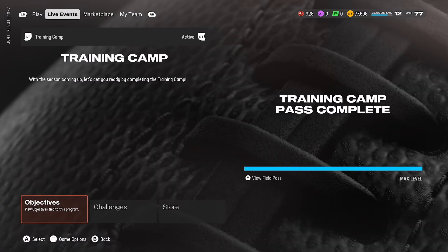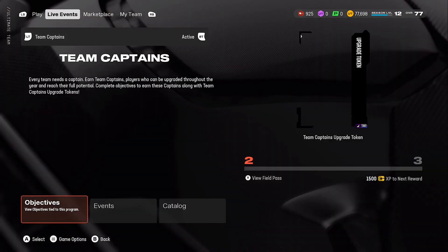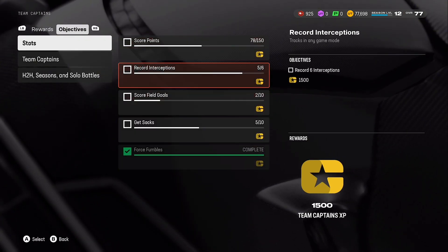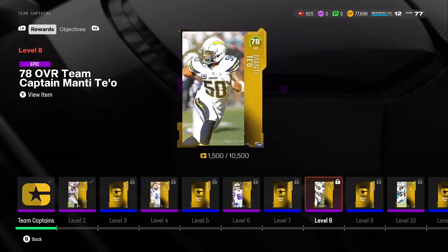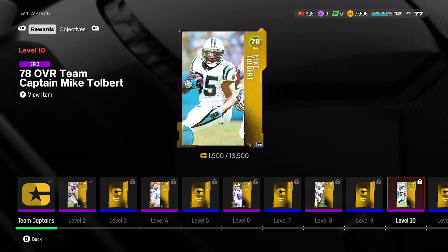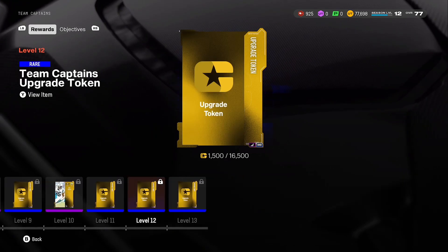There are five more team captains - just look at the team captains real quick. It's not really that hard to get them, you just got to upgrade and do a bunch of these challenges, some of the easiest in the game. And then you can get a Jeff Saturday, Jason Winnin, Manti Tao, and then fullback Mike Tolbert.